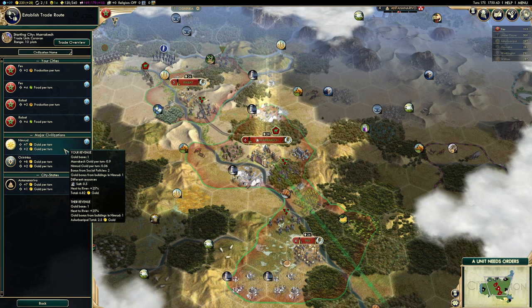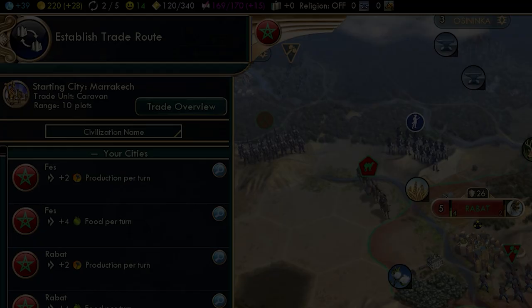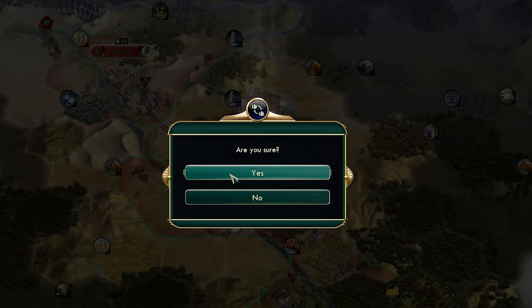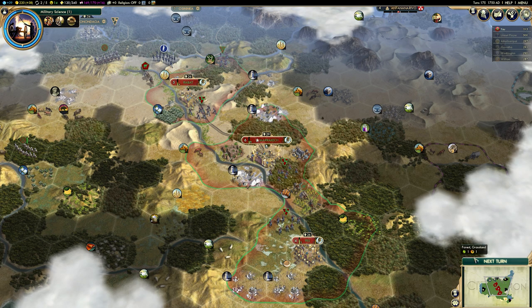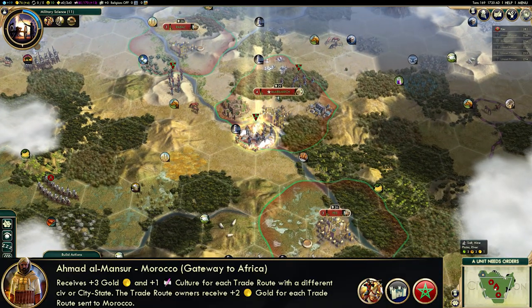For starters, take a look at this trade route. It's offering me 7 gold; in exchange, they'll receive 2. I'm currently earning 28 gold per turn and 15 culture, so I'll accept the deal graciously. And you'll notice that my gold per turn goes up by 10, not 7, and my culture goes up by 1 — yet we weren't told that when we were accepting the trade deal. The game is lying to you a little bit.